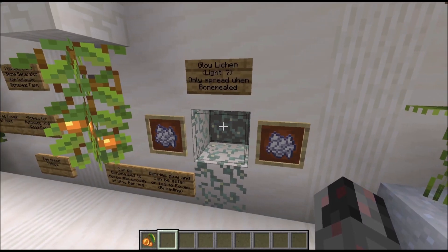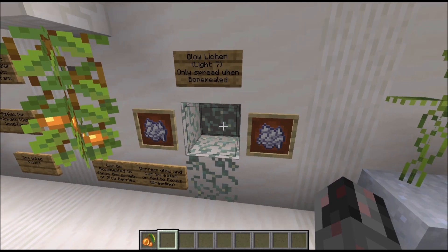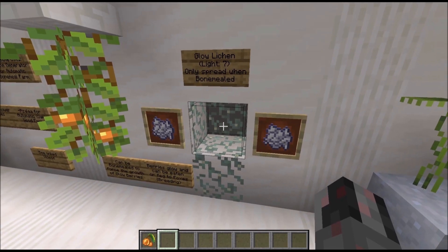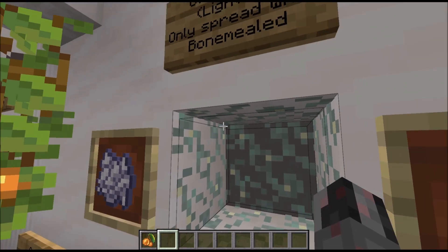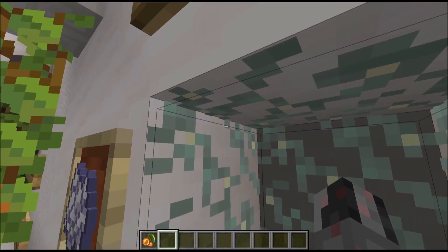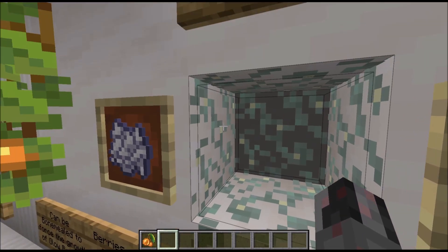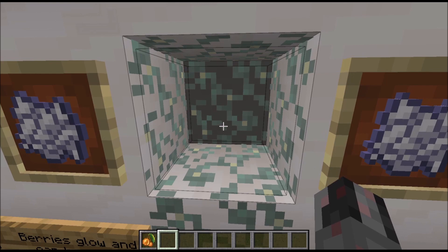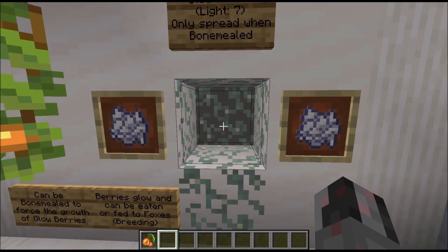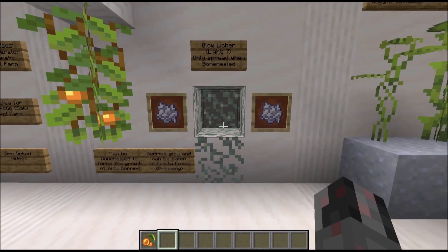The second plant is the glow lichen, which produces a light level of 7 — just below the level where mobs stop spawning. It will not grow unless bone mealed, so you won't have to worry about it spreading everywhere. An interesting fact: each surface counts as one glow lichen, so using shears on a corner piece could yield five glow lichen from a single shear application. This makes for quite efficient and compact glow lichen farms.